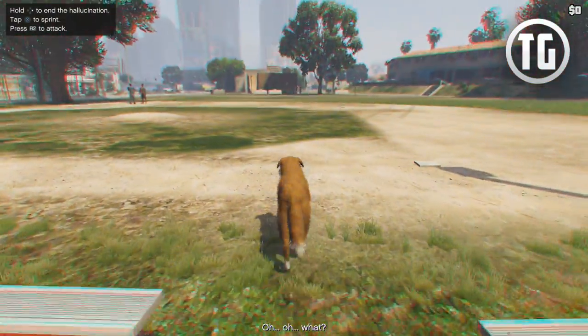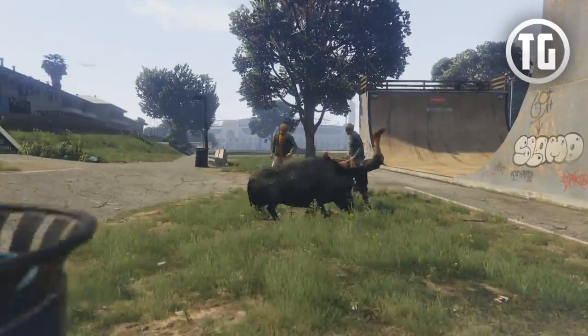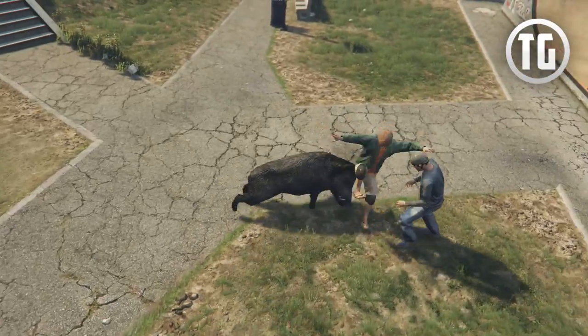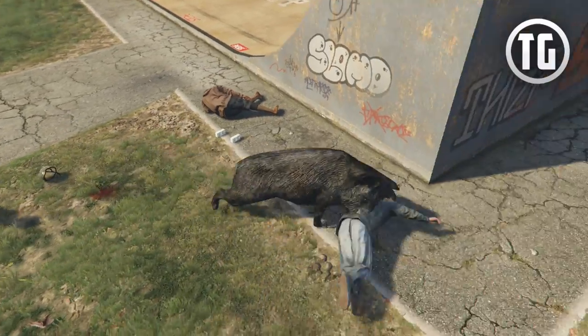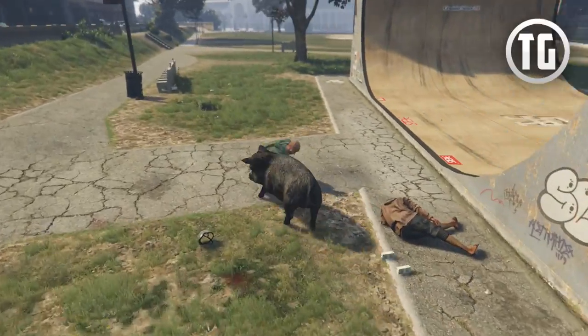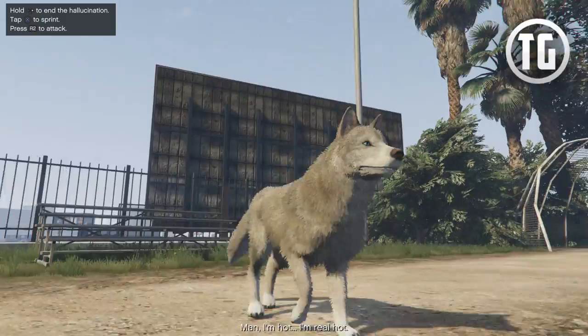This one allows you to change into different types of animals. For example, you could be a dog in a mall area, and then the police will try and come and kill you — and they usually do. That's when I got what I like to call the bloodthirsty poodle, who just jumped and rampaged police officers. You could also be a boar that could ram people, which is pretty sweet. Or you could be a cow that could just moo and run pretty fast — and get hit by cars.